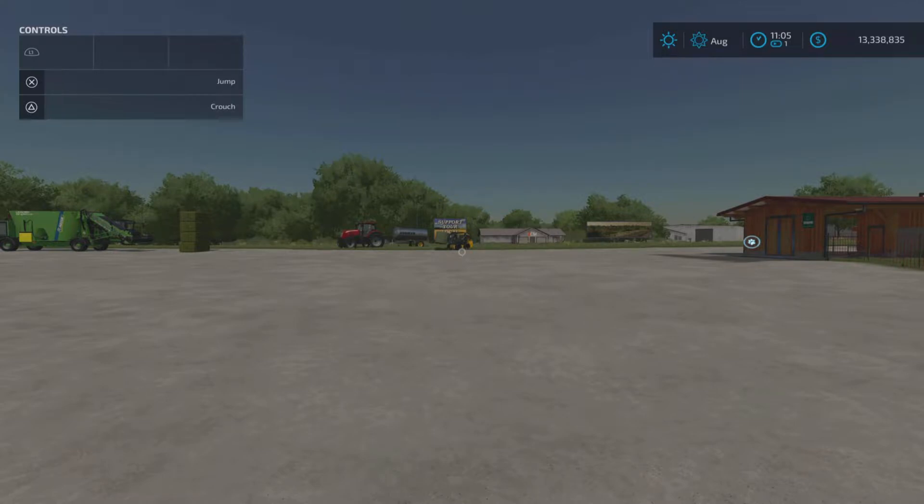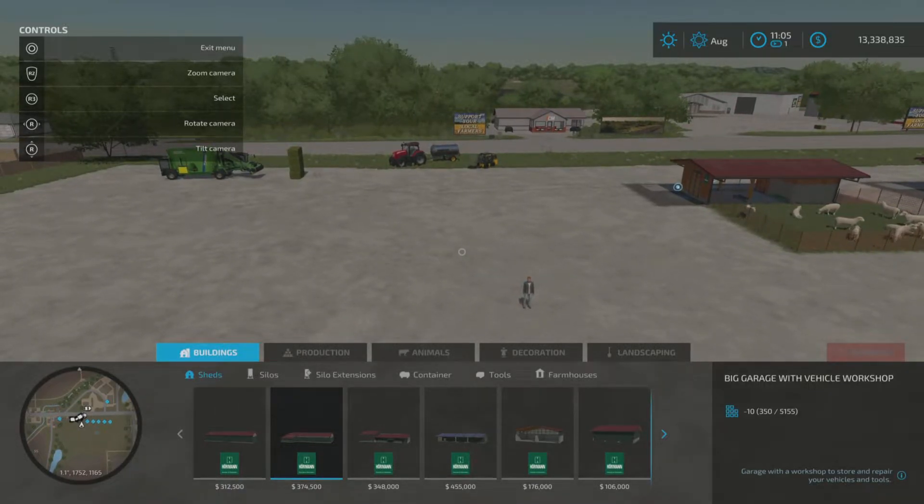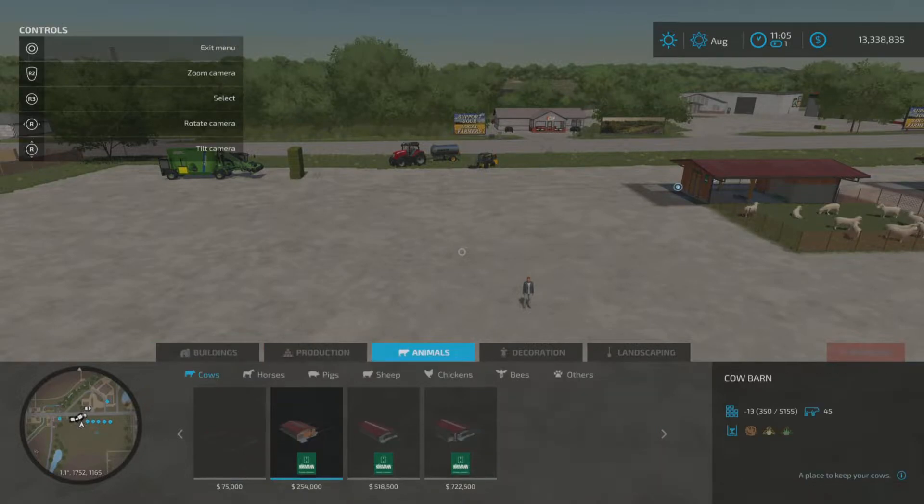First of all we need to place down some pens for our sheep. I'm on PS5 - I believe this works on PS4 as well, not 100% sure about Xbox. A quick way to get into your build menu is to hold L1 down and press the touchpad to get into build mode. Scroll across the top to Animals, click on that, come down to the menu and scroll across to Sheep.